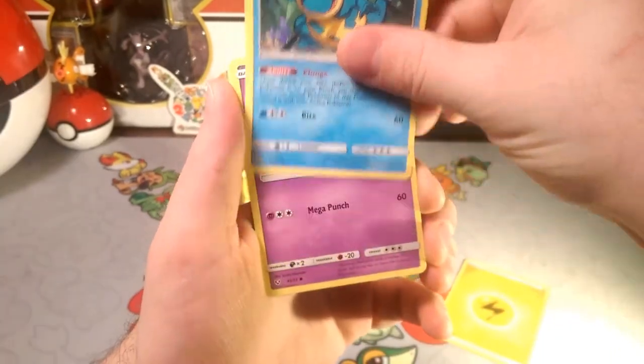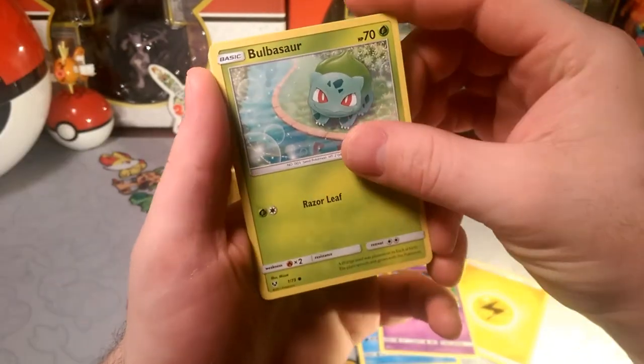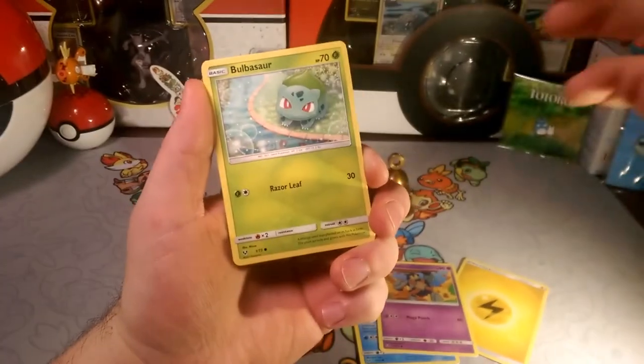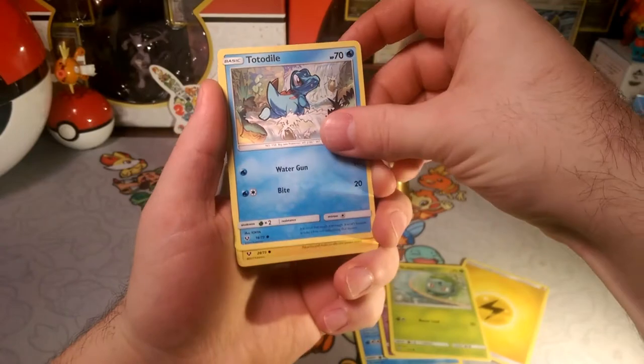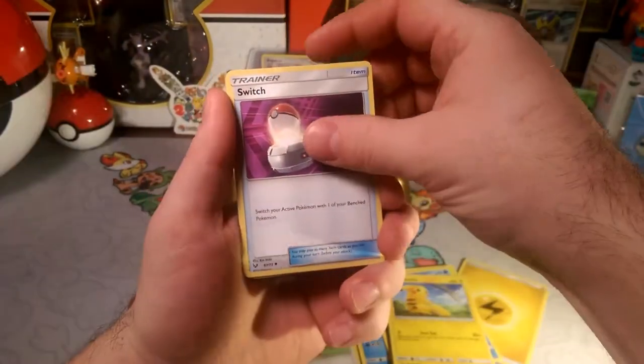Let's see what else we have — we have a Golett. Bulbasaur! I love this one, look at that — Bulba Fett right there, look at those eyes! Sorry for the blurriness guys, he's just so happy. Bulbasaur is amazing. Okay, Totodile — another starter. Pikachu — another starter, how you doing!